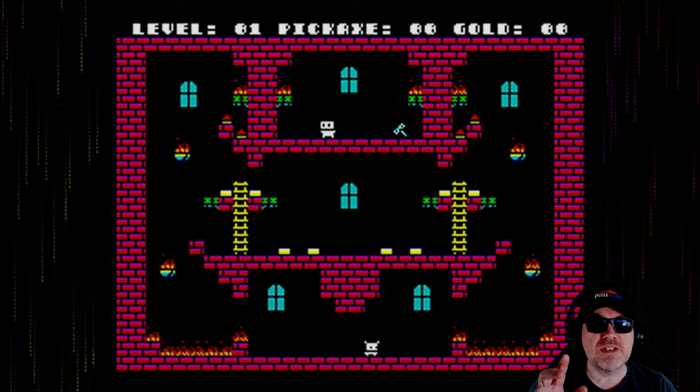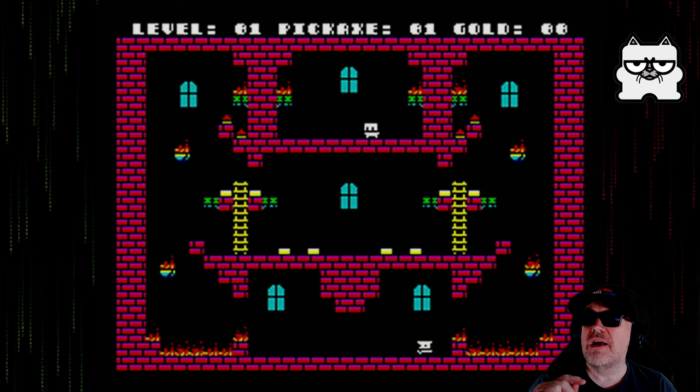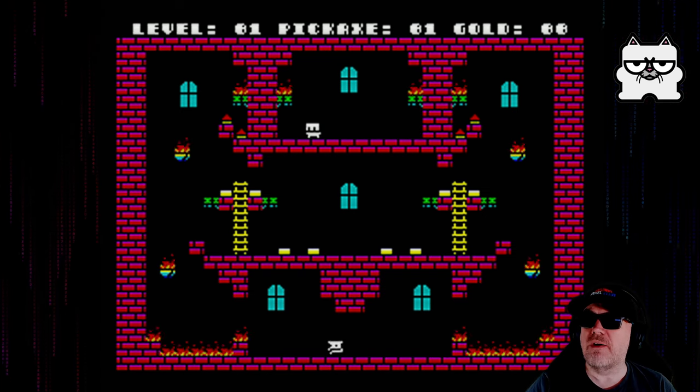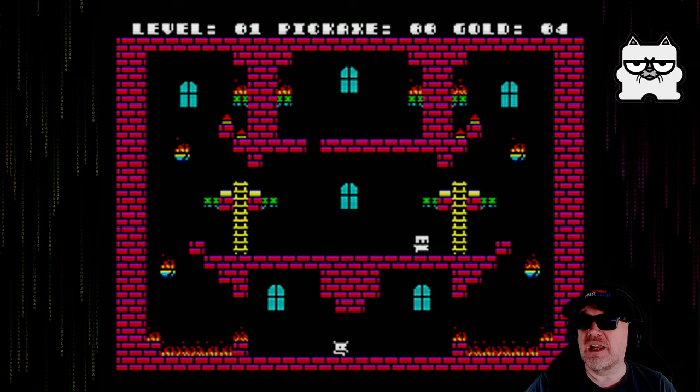So there are 8 gold blocks on the screen there. Pickaxes we can pick up — watch that go from 0 to 1 — and gold will be shown on the screen. Fire digs a hole when you've got a pickaxe, and it literally is: collect them like that.